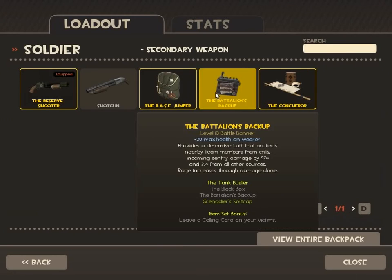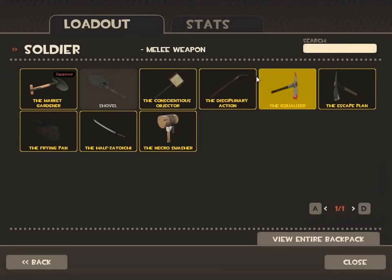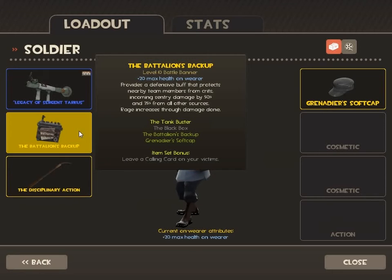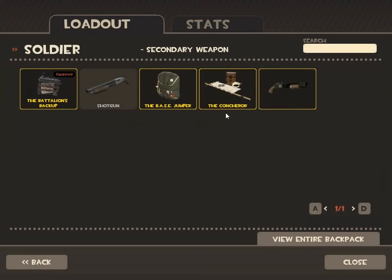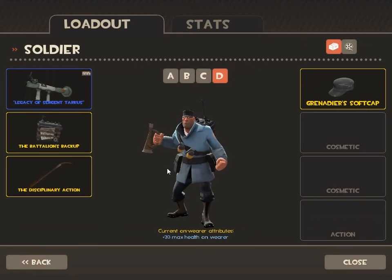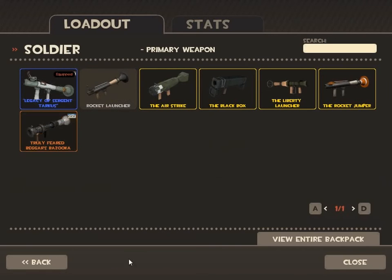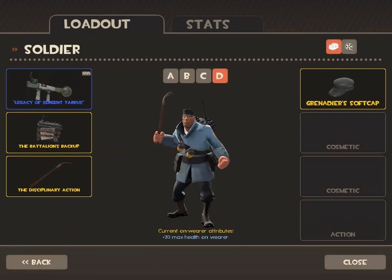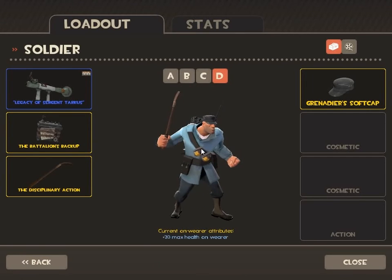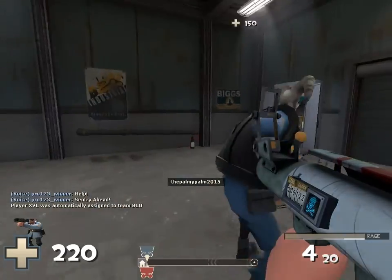A basic character doesn't have something especially notable. I tend to use a full spectrum because I have more HP — 42 HP regeneration per second is not enough. The normal rocket launcher is pretty good, and I use the Disciplinary Action to get a speed boost to get to the front quicker.